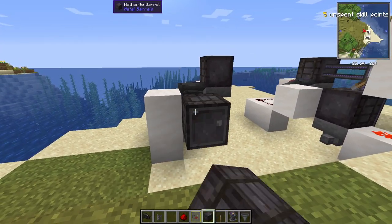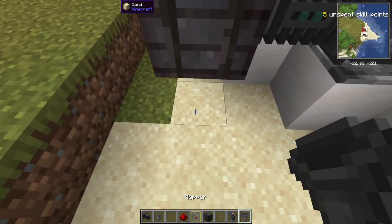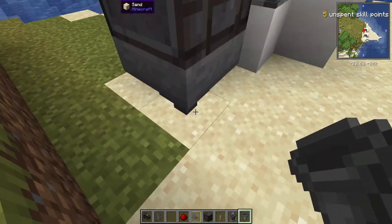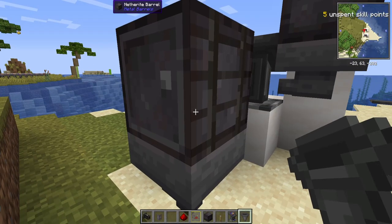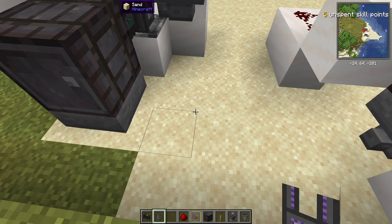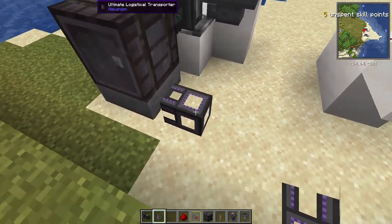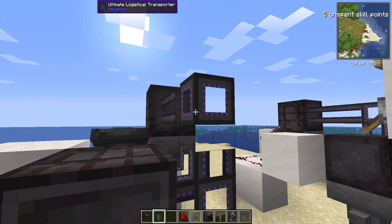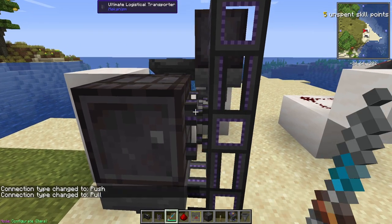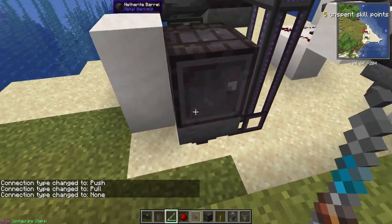Next thing we need is to put some sort of storage behind it. I'm going to use another netherite barrel, and then I'll have a hopper pointing underneath it. Now it doesn't matter which direction it's pointing, as long as it's sucking from the barrel. Next you're going to use some sort of item pipe - I'm using the logistical transporter from Mekanism - and you're going to connect this bottom hopper up to the netherite chest at the top. Next you're going to want to use a configurator or something to detach the link right here. You don't want this barrel attaching to the pipe, you want it attaching to the hopper.